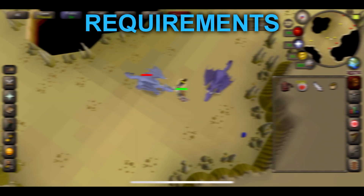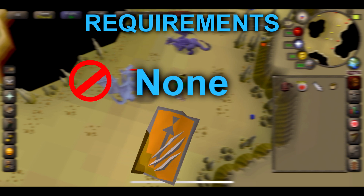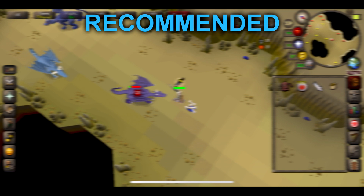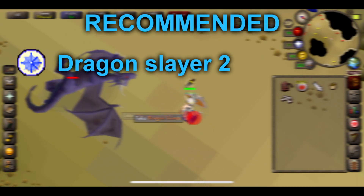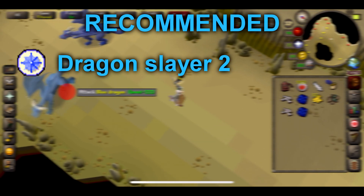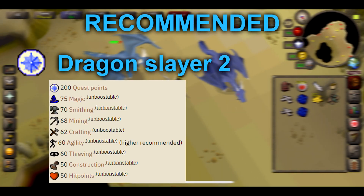Now technically to kill Blue Dragons you don't actually need anything — maybe Dragon Slayer 1 for the shield — but technically you don't need anything. However there are quite a few things I would recommend, starting with the completion of the quest Dragon Slayer 2. It's a very tough quest, but it does give you access to the Myths Guild and the Myths Guild dungeon, with a very nice Blue Dragon spot and easy teleport.